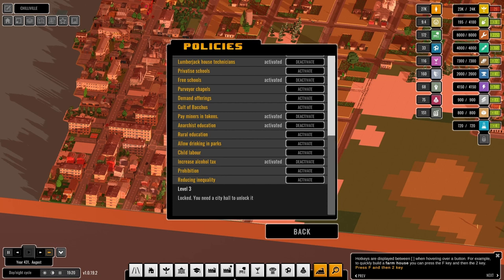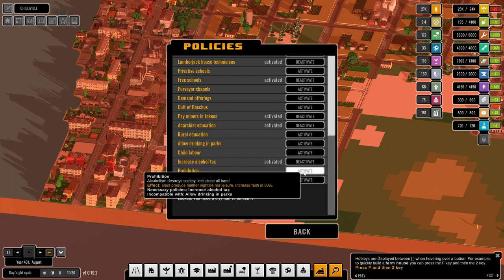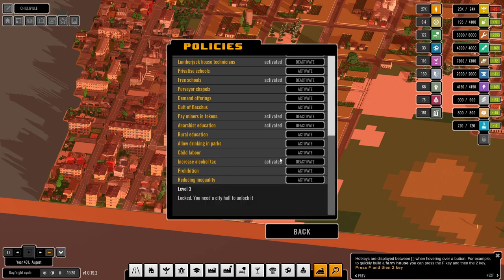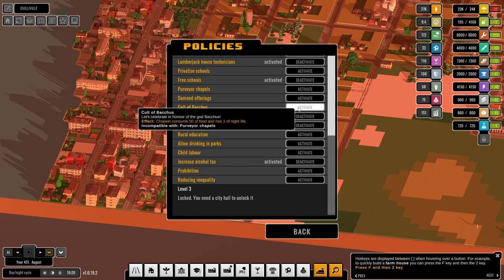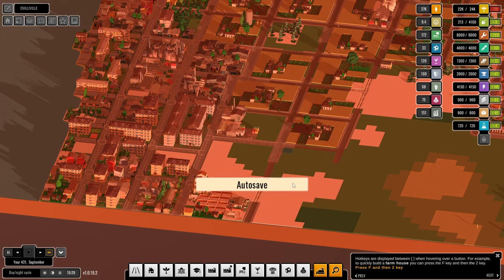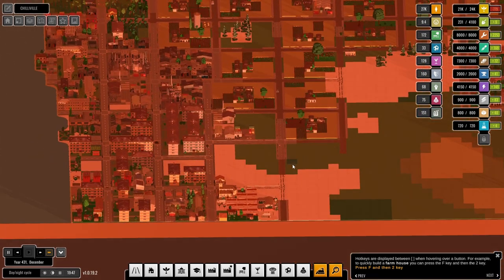City hall — prohibition producing, or increasing faith — we don't really want that. Reducing inequality — suburb houses increase happiness by one and food consumption by two. 50% of food reduction available. I'm going to go for that policy.